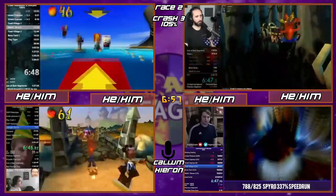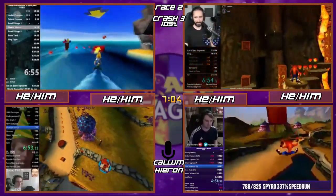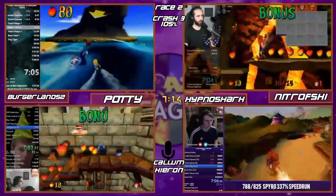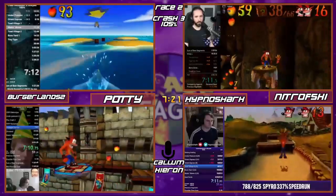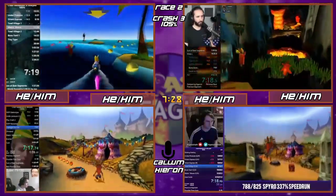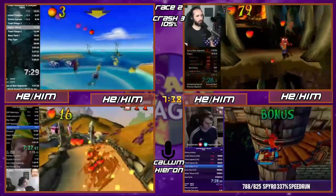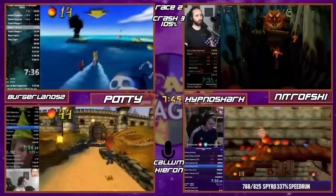Burger is in the first jet ski level of the game — god, the jet ski sucks. There are wave cycles: you see the ocean going up and down, and the game has two sets — level cycles and respawn cycles. The waves, if they're in a bad place, can just not work for you — you can miss boxes you would normally get. They're very hard to deal with. Burger is very knowledgeable and probably knows the cycles like the back of his hand, but I'm curious to see if anything will go wrong.